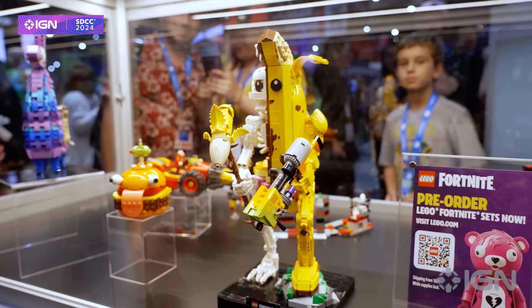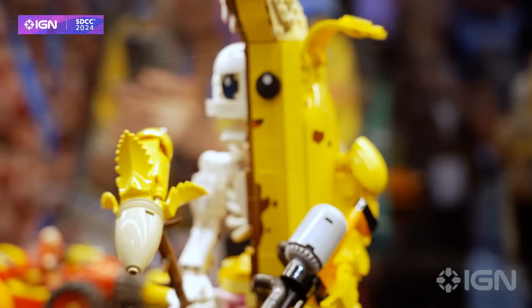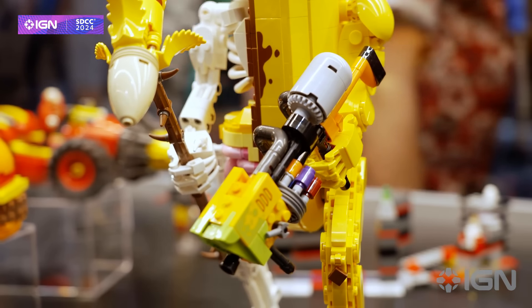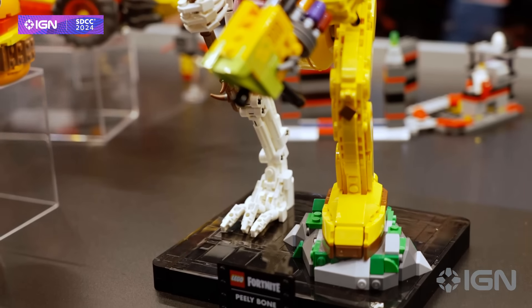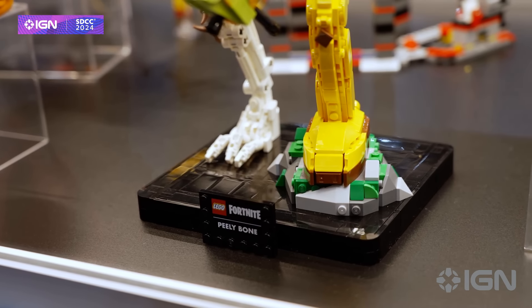Up next is Peely Bone, for people who have always wanted to know what a skeleton banana looks like inside, right down to its innards and intestines and all that. So this is kind of a gross set and I really love it. It's 1,414 pieces and it'll run you $99.99.